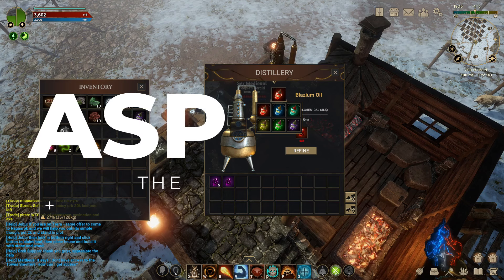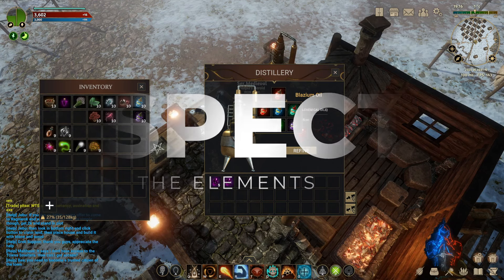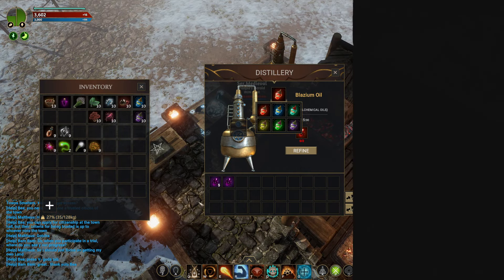The first thing I'm going to tell you about is the aspects, and this will be relevant in just a moment. There are 19 of them in the game. We have air, body, chaos, create, death, destroy, earth, fire, knowledge, life, mind, negate, order, soul, time, transfer, transform, and water.